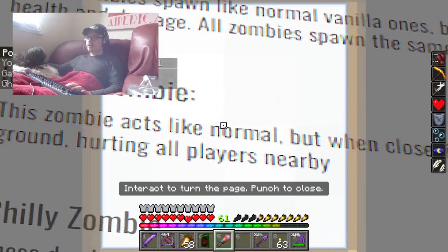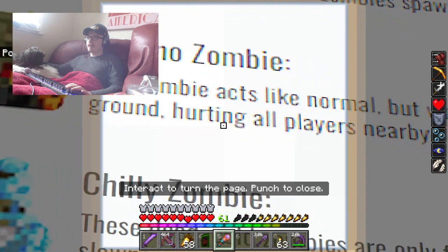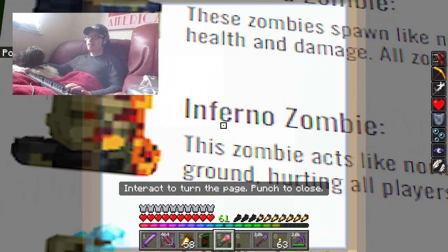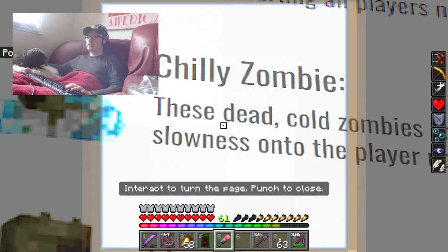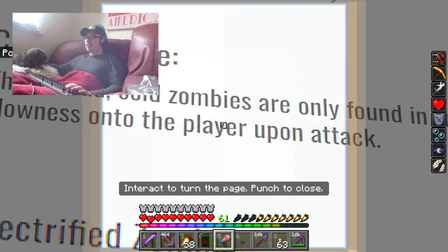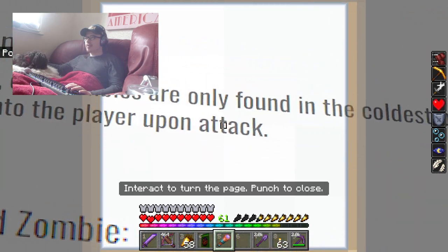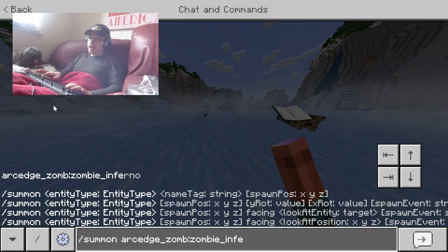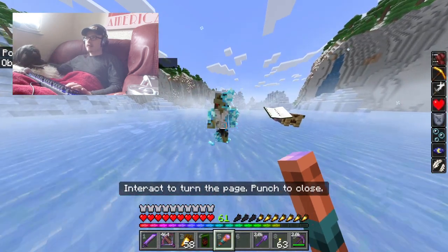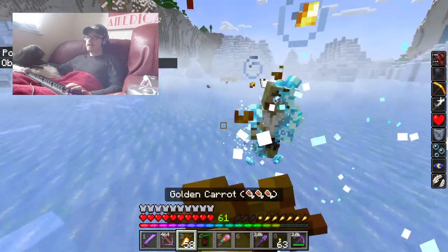This zombie acts like normal but when it dies it will spit fire onto the ground hurting all players nearby. It doesn't say if they have any special spawning conditions. These dead cold zombies are only found in the coldest biomes and will apply slowness onto the player upon attacking.